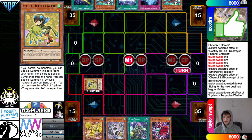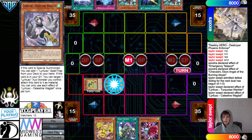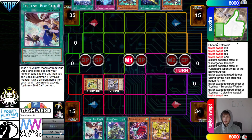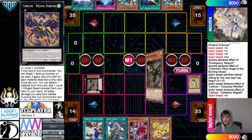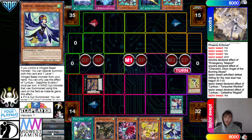They're going to special summon out the Wagtail from hand. Then Wagtail effect to search Bird Call. And if the opponent doesn't have Droll, they go for Starling — Starling effect to search out Nerval. Then activate Bird Call to search Swallow.